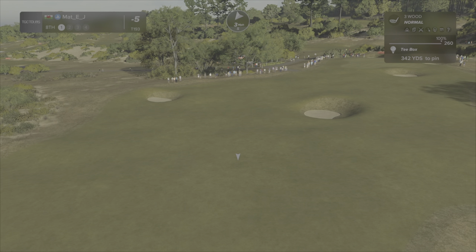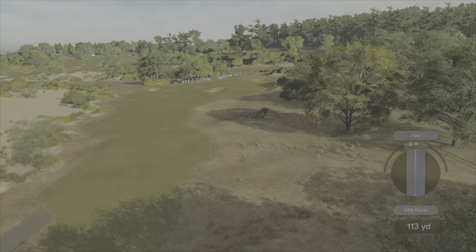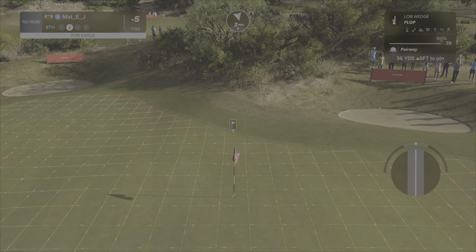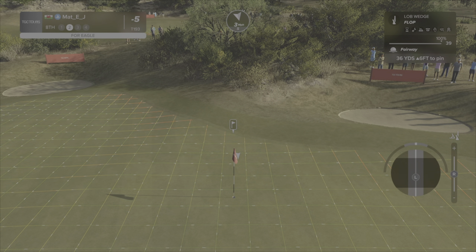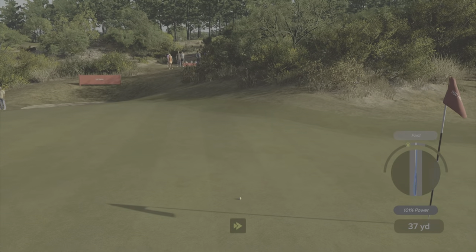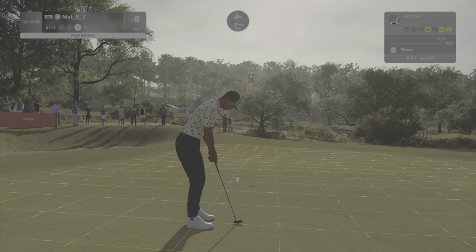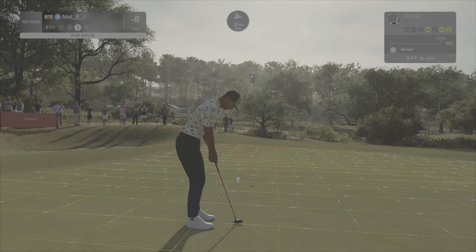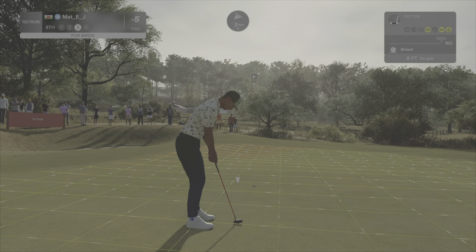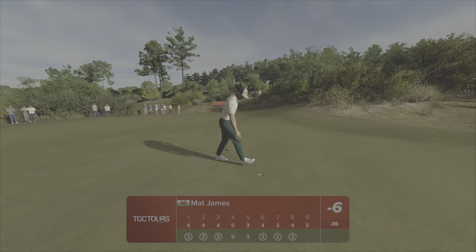On hole eight my choices are: go through that gap or lay up and take a wedge in. I'm going for the gap to leave a flop shot in. I find the gap — but I'm a little bit long on the flop, so it's going long. That's not too bad — I put spin on it. This putt is awkward. The better place to leave it on that green is any right side of the hole for a straight uphill putt. Putting on this left side is just an error. Just catches the right edge — so another short par four done.